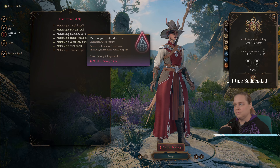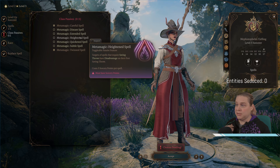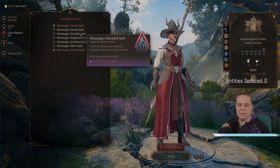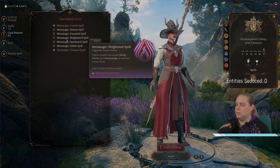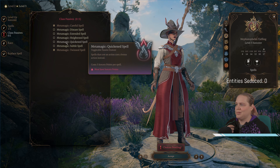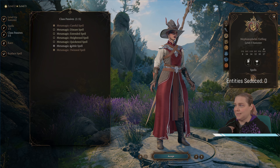You can cast spells while silenced — that seems very useful. Quicken spell, okay, three sorcery points — they're kind of expensive at this point though. Heighten spells — disadvantage on spells that require saving throws. Okay, double the duration of conditioned summons and surfaces caused by spells. She goes for the metamagic again. It ended well last time, I don't know what you're talking about. I mean, all of these three are good. Let's take this because it's unlikely we'll be able to afford these just yet, or at least frequently.